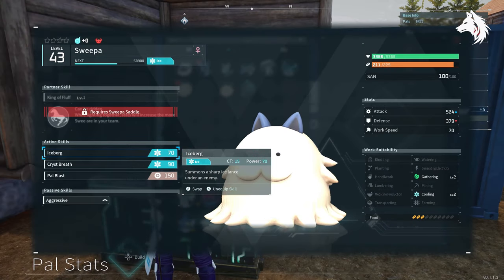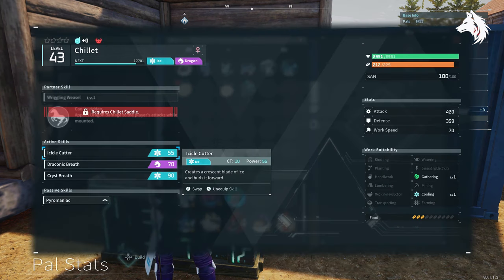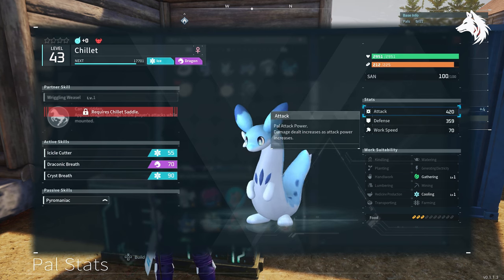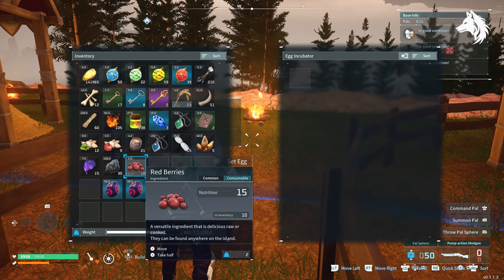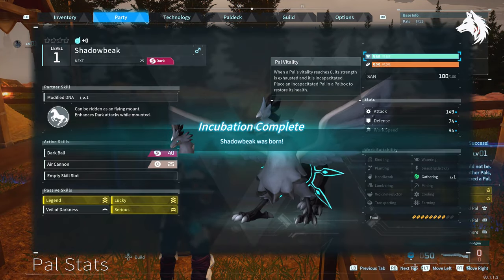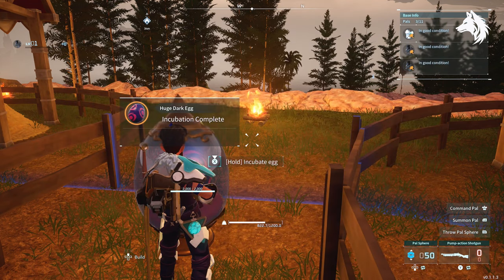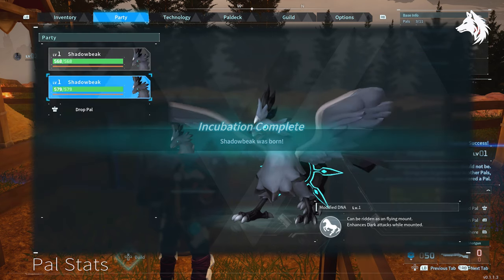Alpha and lucky pals have a better chance of having higher individual values when breeding or catching them, so they have an above average chance of being more powerful, but regular pals can be just as strong. When breeding, IVs are a bit of both inherited and random: on average you have a 30 percent chance of getting the parent's individual values, and 70 percent of the time it's random. The good news is that once you get a pal with perfect traits, 30 percent of offspring from that pal will also have perfect traits.